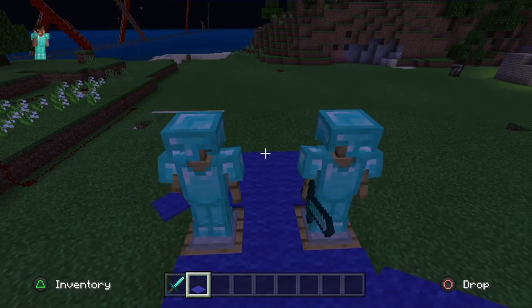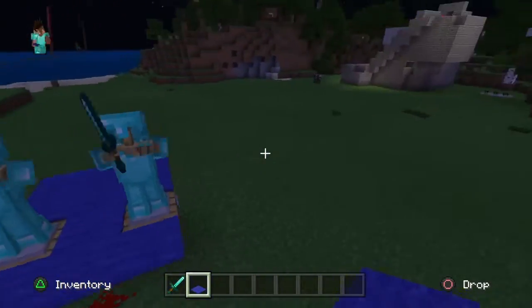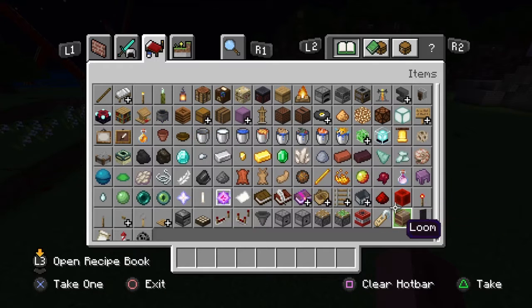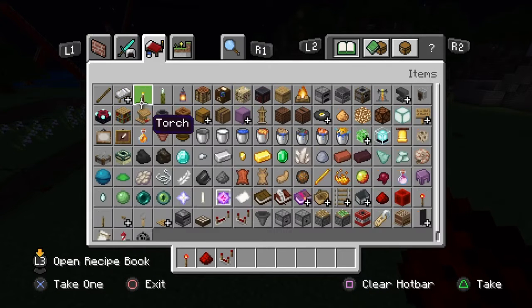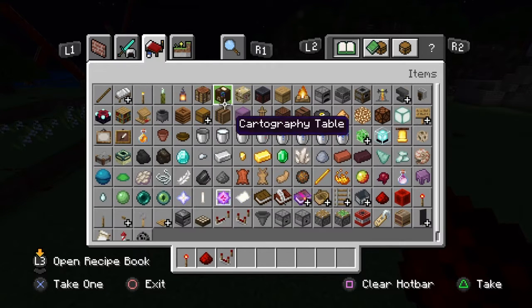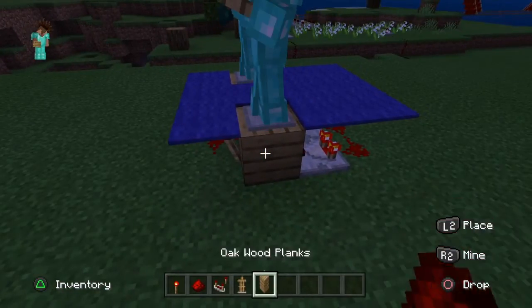Hey guys, it's me back with another video. Today I'm going to be showing you guys how to make dancing mannequins like this. All you're going to need is a redstone torch, redstone, a redstone comparator, a mannequin — or armor stand — and a block.